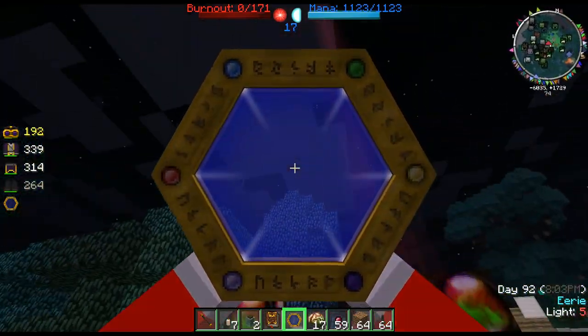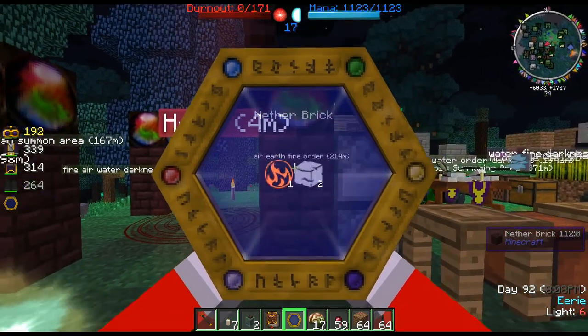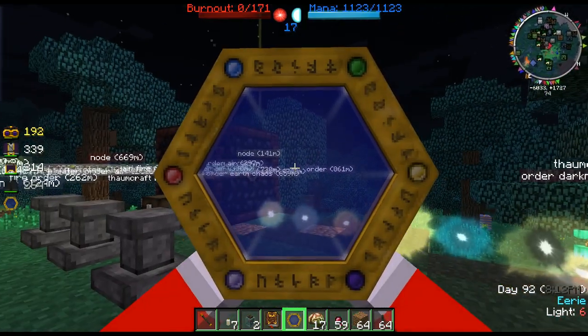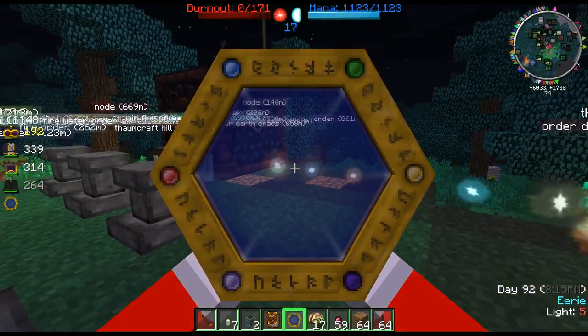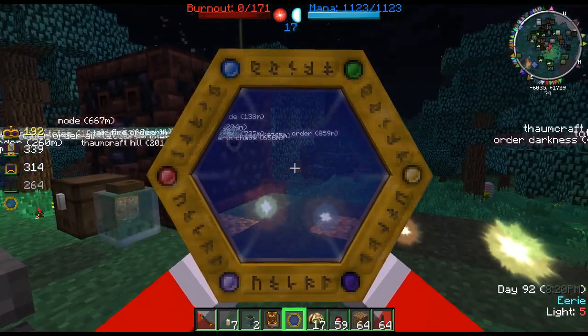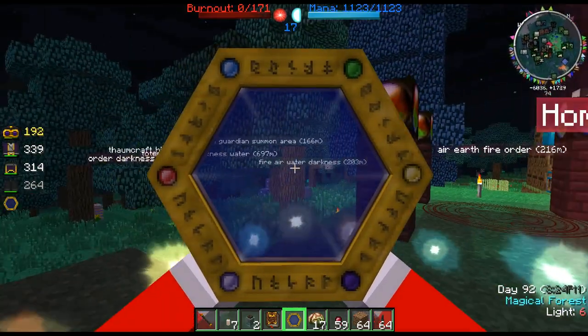As I said last time, when you go through research you can research things in the world and they will give you aspects. Well, there are alternate things you can research in the world, which are nodes. Nodes can be found either on their own, in obelisks, in Thaumcraft hills, or in silverwood trees.